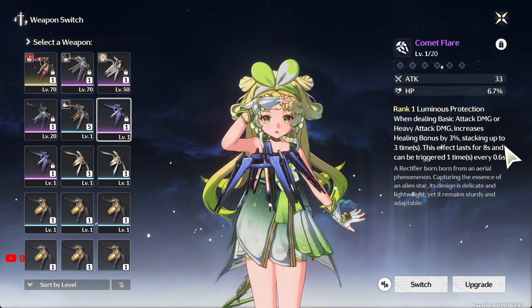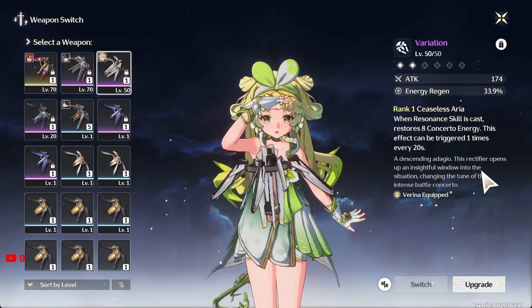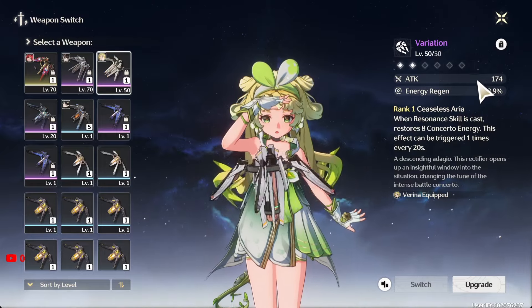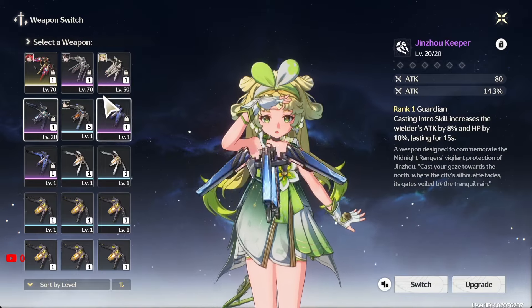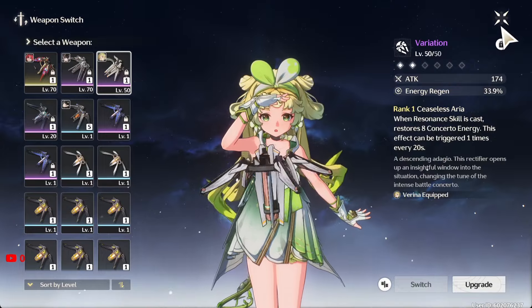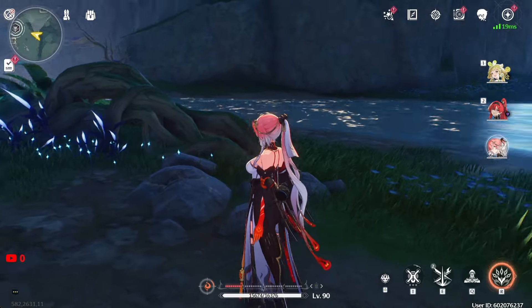I'm not sure about other four-star weapons that are good, so it looks like Variation is very, very important. The fact that you can switch weapons when you need them in the Tower of Adversity means you can literally just go with one Variation weapon and that's it. For me, I'm probably just going to keep switching it out between characters, but hopefully I get lucky and pull Shorekeeper's signature weapon — and she's going to be a support character as well.